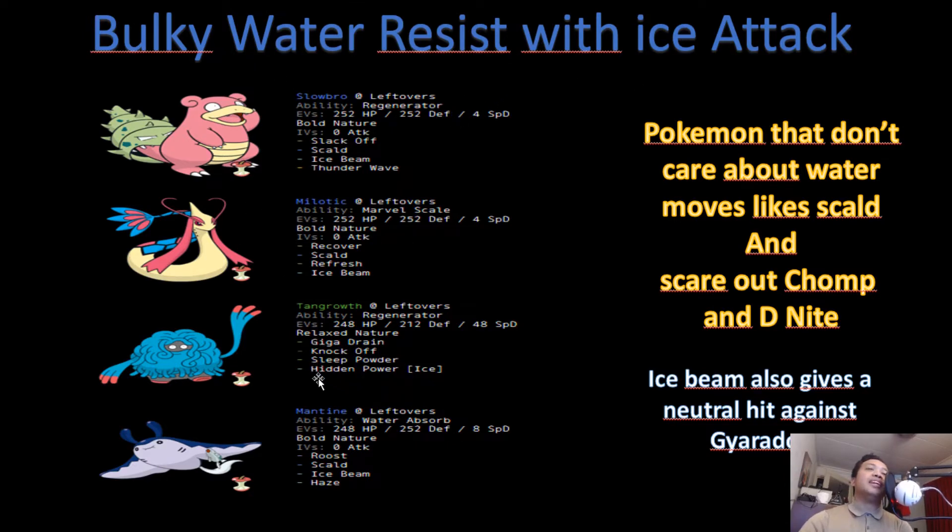Another important thing is these Pokémon need an ice-type attack, because Garchomp and Dragonite need to be taken care of. Ice Beam does a lot to those Pokémon, and Hidden Power Ice works too. These Pokémon also need to be able to hit Gyarados — they can tank the Waterfall, but they need something to hit back, and Ice Beam is a neutral hit. Tangrowth can also hit Garchomp with Giga Drain.